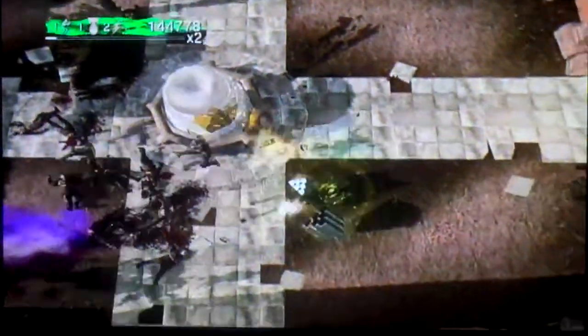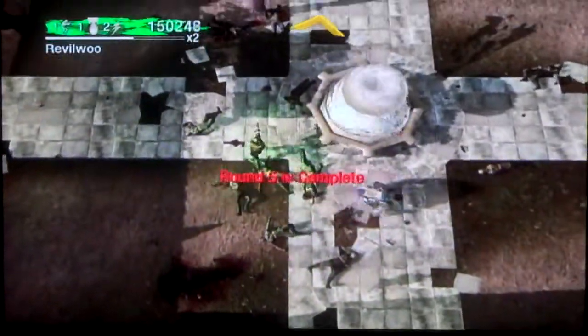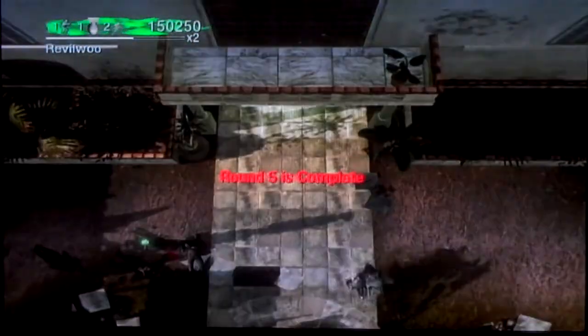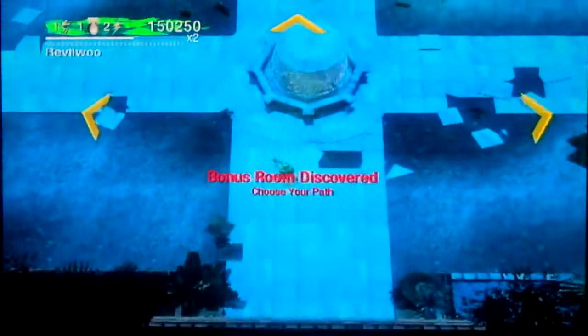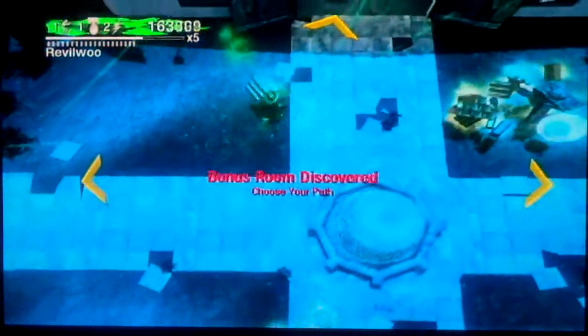Let's see what's over here — points, points, points, points, points. I don't exactly know what the gorilla does; I just know he will attack you. Bonus room! Ray gun, even though we don't get to use it. Ray gun is pretty sweet on this too.